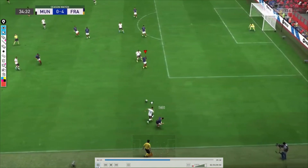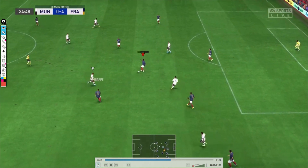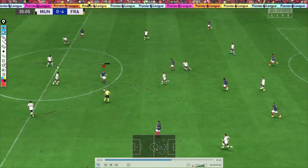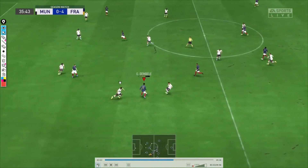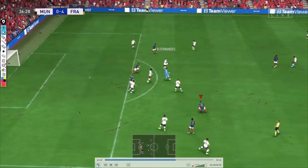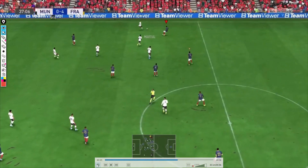Again Mbappe, Pogba, and Nkunku in midfield. Benzema maybe drops back slightly this time, but I'm not fully convinced the false number 9 instruction is really working. Maybe it works better with slow build-up — I didn't try that. But the combination through the middle is good; the goalkeeper saves it this time and we don't score.